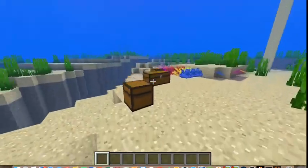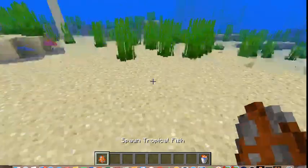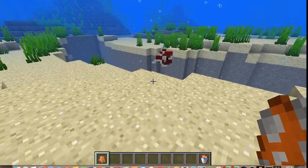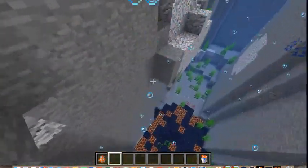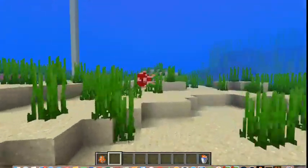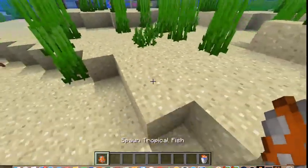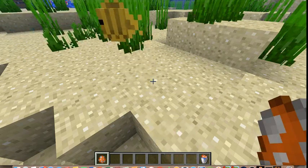To start off, we have this — it's the spawn tropical fish egg. It'll drop clownfish. It doesn't matter which one it is, but they do come in very different looks.